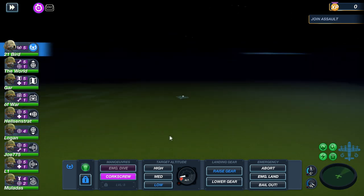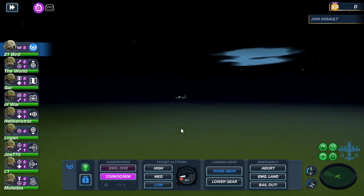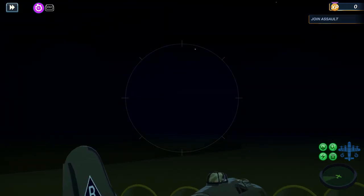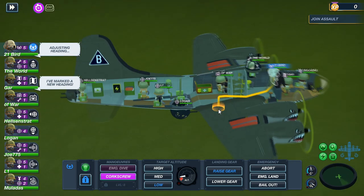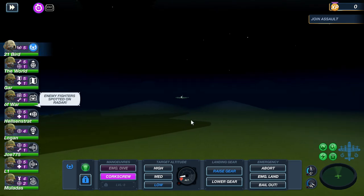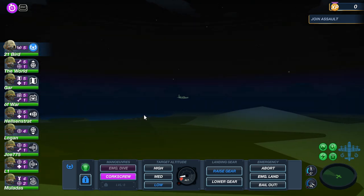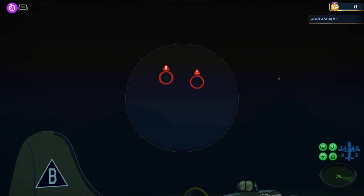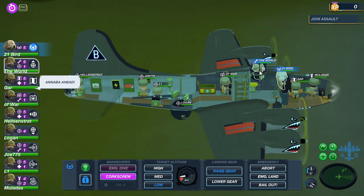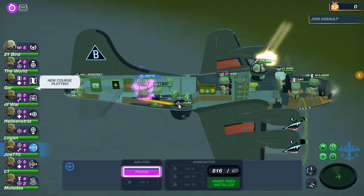Bombing the Reich does include the Mediterranean missions, so it does let you bomb in Italy. The front line moves as the allies invade, so it's a very detailed game. Fighters spotted on radar — they're coming up top left. There we go, three fighters coming in. Focus fire, boys — or at least one of you.